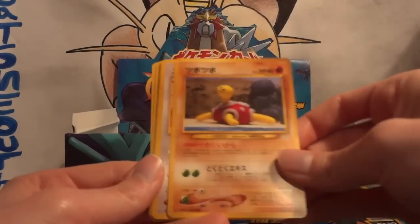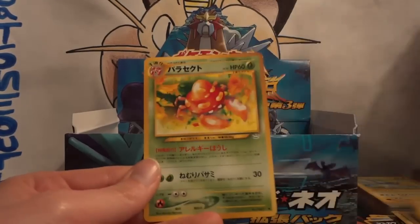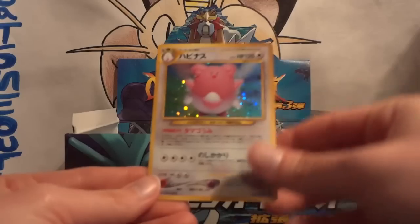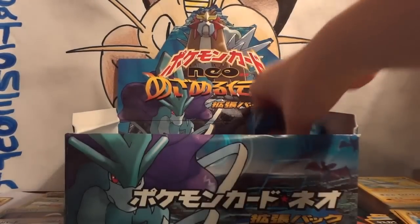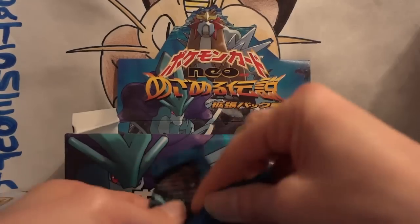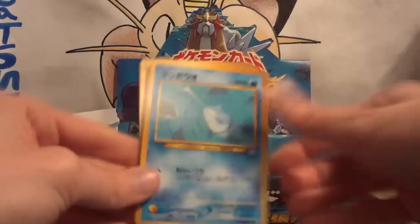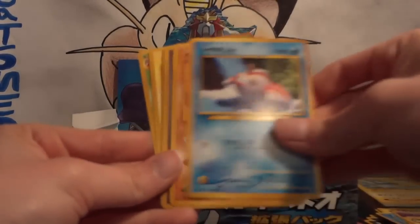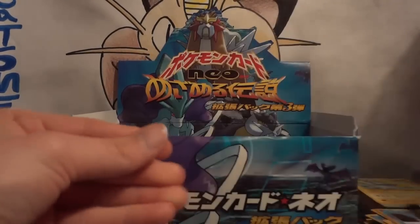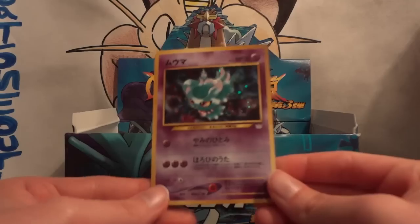Next pack: Qwilfish, Old Rod, Shuckle, Aipom, Zubat, Golbat, Farfetch'd, Chinchou, Parasect. My hollow is another Blissey — that's only the second Blissey I've pulled. Then: Remoraid, Smoochum, Flaffy, Goldeen, Swinub, Healing Fields, Farfetch'd, Chinchou, and Parasect. My hollow is a Misdreavus! Now I only need three cards to complete the hollow set and two shinings.